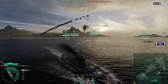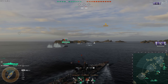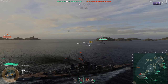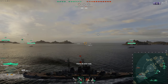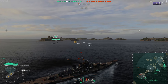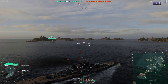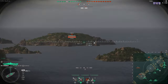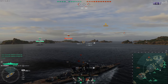Armor-piercing bomb damage of all aircraft carriers was lowered on average by 17%. Here are the exact values: Hosho — old value 3,000, new value 2,500. Ryujo stock bombs — old 5,500, new 4,600. Ryujo researchable bombs and Shokaku stock bombs — old 6,100, new 5,100. Shokaku researchable bombers — old 7,600, new 6,200. Hakuryu stock and researchable bombs — old 8,200, new 6,800. Enterprise — old 5,900, new 4,900. Graf Zeppelin — old 7,000, new 5,800.